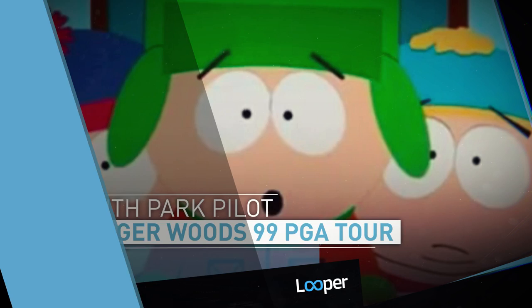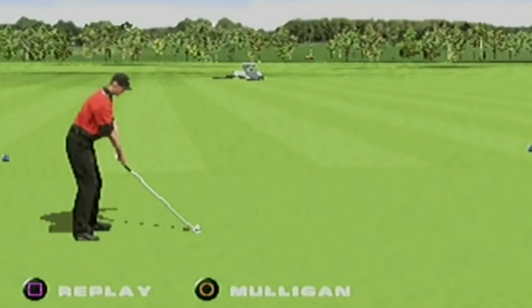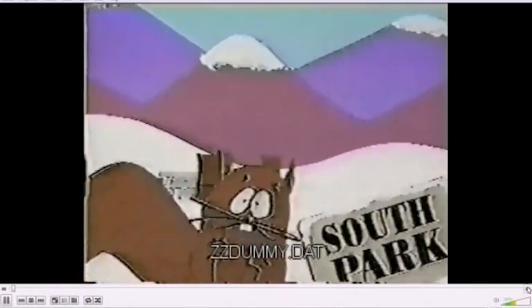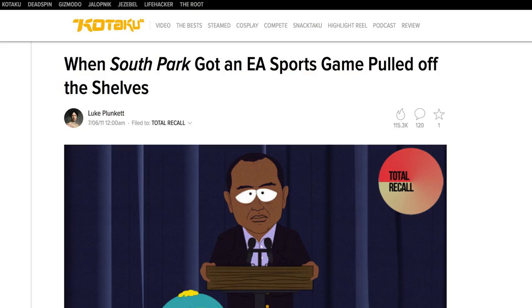South Park Pilot and Tiger Woods' 99 PGA Tour. On the PlayStation 2 version of Tiger Woods' 99 PGA Tour, a developer filled out the extra space on the disc with a dummy file. But instead of what should have been empty space, the file contained a five-minute video of the South Park pilot episode, Jesus vs. Santa. While you couldn't view the episode in your PlayStation, sticking the disc in a PC and using File Explorer to open the video would let you watch the entire pilot in all its vulgar glory. This caused an uproar among parents, so EA recalled the game, replacing it with a version that had the dummy file removed.